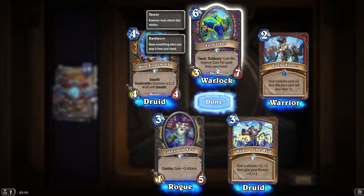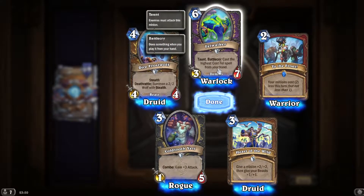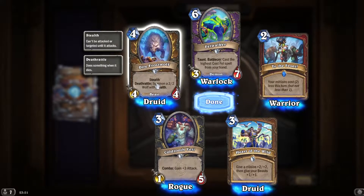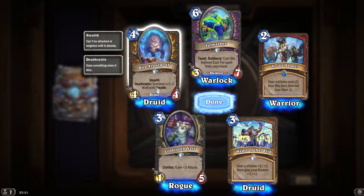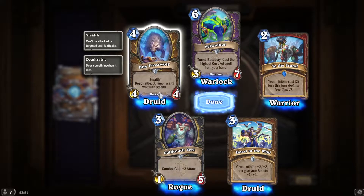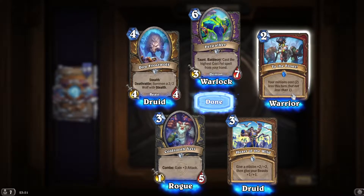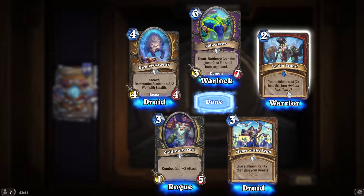Cost of the highest cost fell spell from your hand — again interesting, might have some uses. Die of Frost Wolf stealth — summon a 2/2 wolf with stealth. That's not bad.